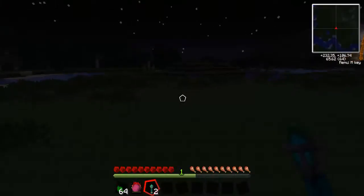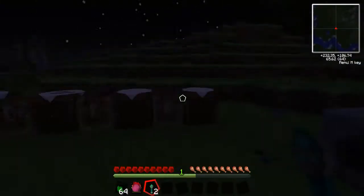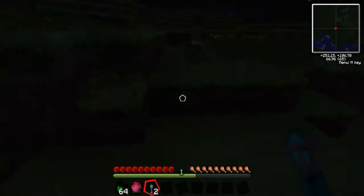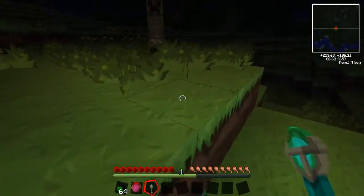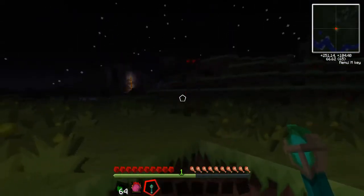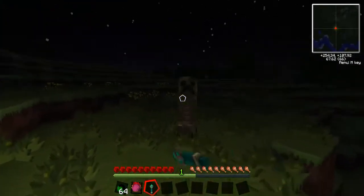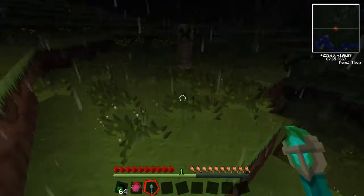I'm going to get some creeper spawn eggs because creepers are usually the worst problem. There's actually a creeper up there, so we'll go up here - say there's mobs coming after us, we just put it down and they can't come anywhere near us. That creeper can't get to us, that spider can't get to us. We could just stand here and keep punching him, and the same with the creeper.